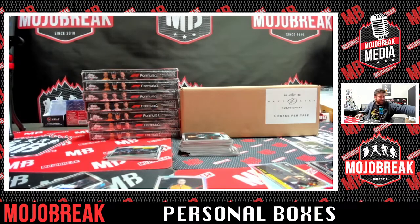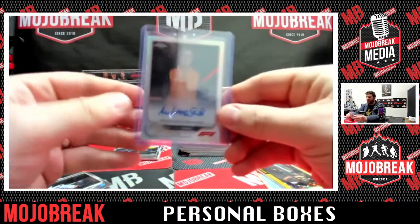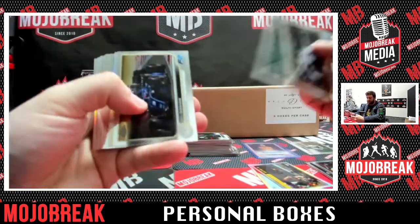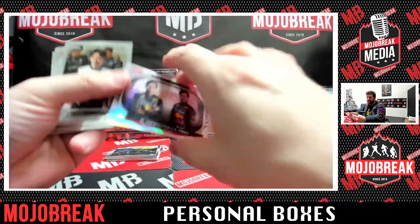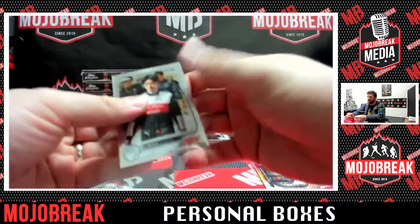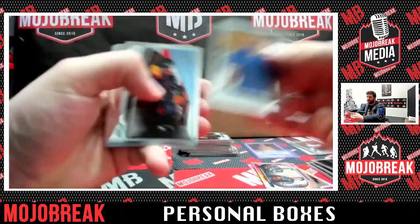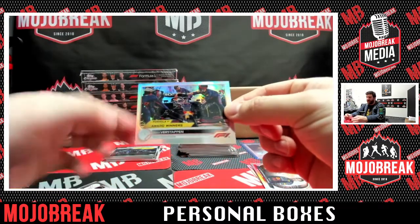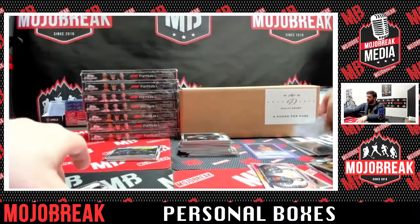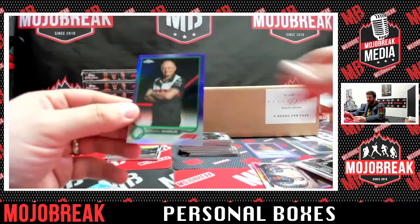If you guys are just joining us, we are taking personal box orders here. We've got F1 Chrome and Leaf Decadence for personal boxes today if you want to get in on it — lots of F1 Chrome still available. Cards coming out include Max Verstappen and Sergio Perez, Zhao Guanyu rookie, a Max Verstappen F1 Award Winners Refractor, and a purple box hit parallel of Frederick Vesti.